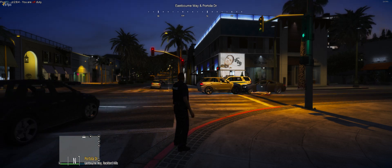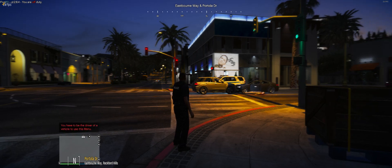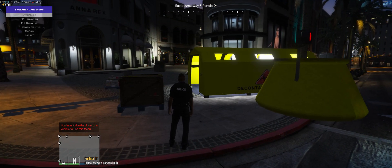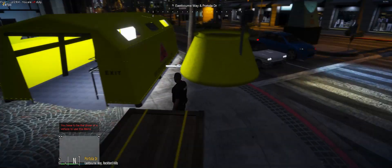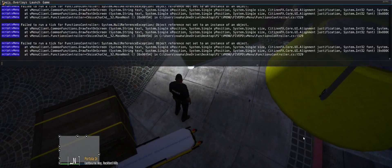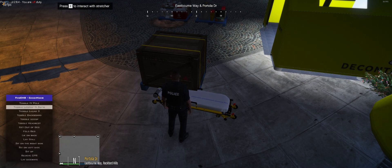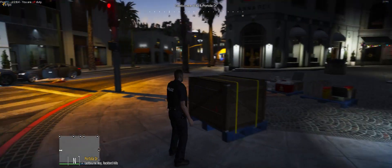If you spawn the tent, there's the tent setup. Then let's spawn the M1 isolation stretcher. We'll press E and go to fold bed, and that's going to delete the prop.